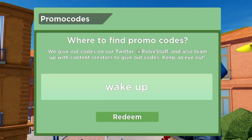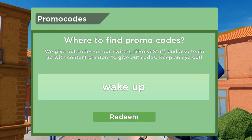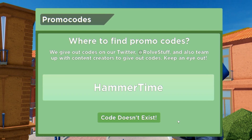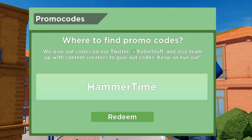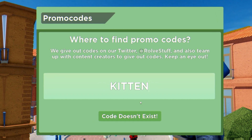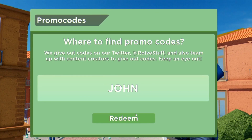I'm not going to redeem 'wake up' because it actually teleports you guys to the snowy bridge. Then we have the code 'brute.' After that we have the code 'hammer time.' Then enter in the code 'garcello' in all capitals. After that guys you have 'kitten.'